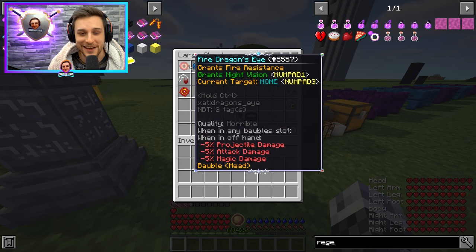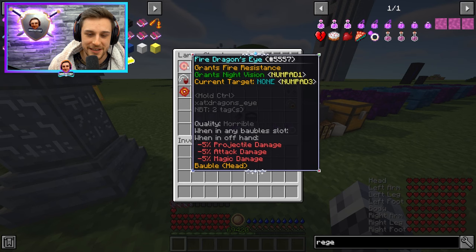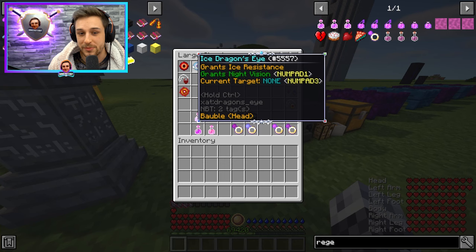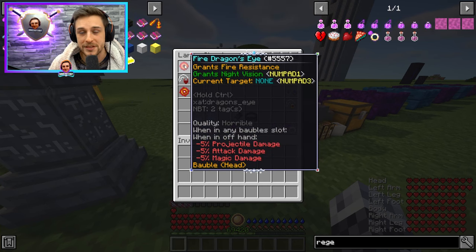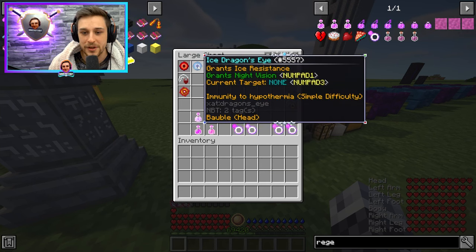Of course, we all know the Dragon's Eye. We should be aiming to get a Dragon's Eye as early as possible — it's gold glowing ingots and you've got to kill a dragon, get the tier 5 dragon skull. If you're lucky and you find one in a desert or a cold biome, great. You should be aiming to get these as soon as possible. The Fire Dragon's Eye is still my preference because of the lava immunity, but the Ice Dragon's Eye does give you immunity to hypothermia, which can be nice as well.